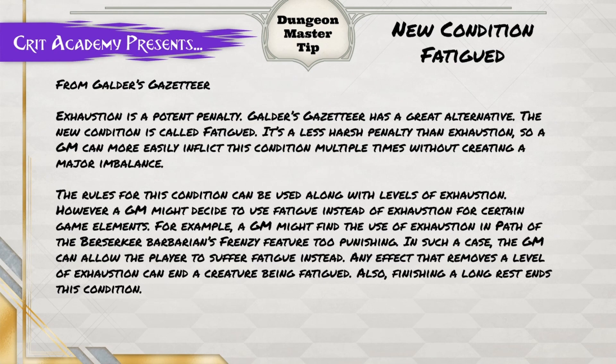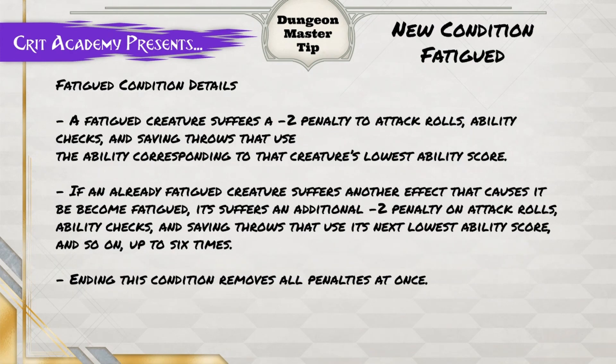A GM might decide to use Fatigued instead of exhaustion for certain game mechanics. For example, a GM might find the use of exhaustion in the Path of the Berserker barbarian's Frenzy feature too punishing. In that case, the GM can allow the player to suffer Fatigued instead. Any effect that removes a level of exhaustion can also end the creature's Fatigued condition, and finishing a long rest ends this condition.